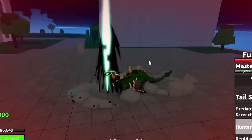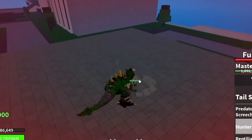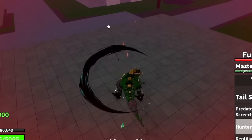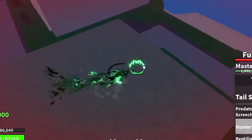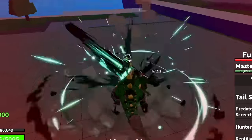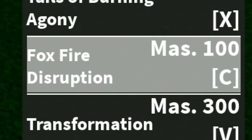Some comments have noted that the skills — lunging forward, pulling enemies, hitting them on the ground — are almost similar across fruits. The answer is that we're focusing on Zoan-type or beast fruits, and these fruits will most likely have close combat attacks. I hope that explains it.